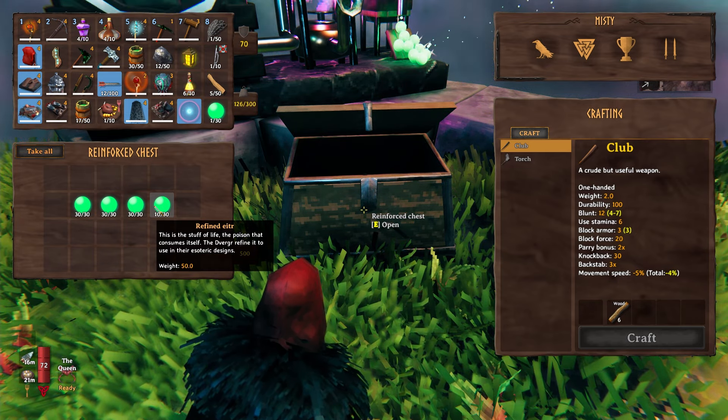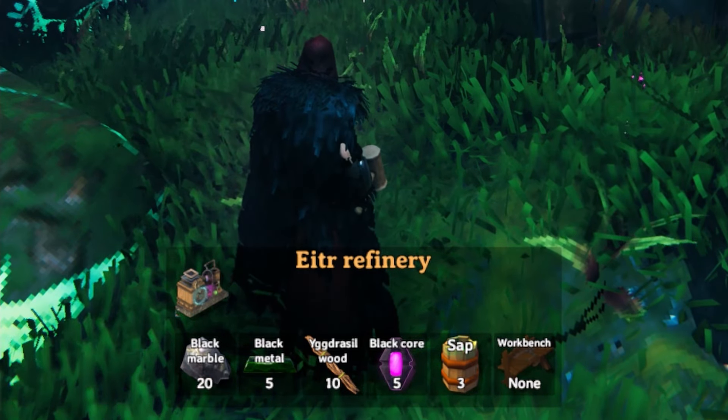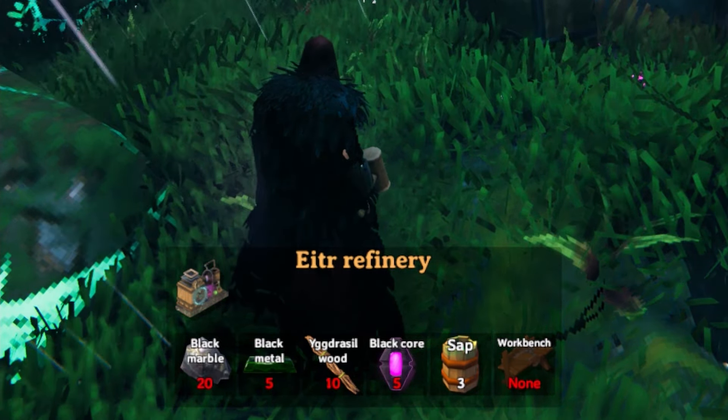In order to get this stuff you're going to want to build yourself a refinery. To get a refinery you're going to need 20 black marble, 5 black metal, 10 yggdrasil wood, 5 black cores, and 3 sap.